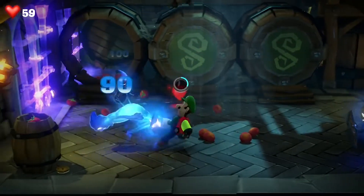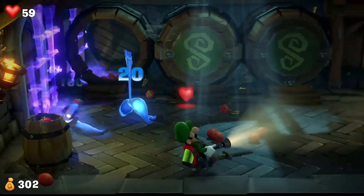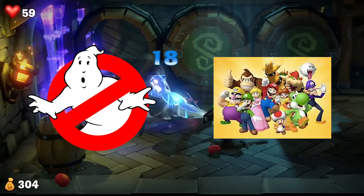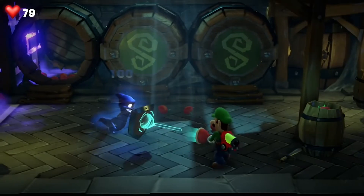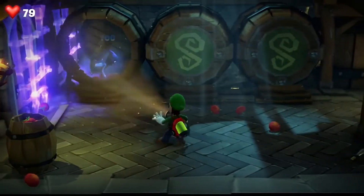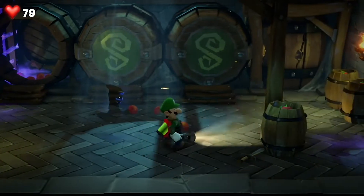Luigi's Mansion 3 is an incredibly unique gameplay experience. Technically it is defined as an action-adventure game, however the best way to describe it is basically if you were playing a Ghostbusters video game in the Mario world. The game stars the easily frightened Luigi making his way through a large haunted hotel. While the hotel is haunted, this game is not a scary or horror game and is more of a fun and goofy experience, as you get to witness Luigi's funny reactions to his spooky surroundings.